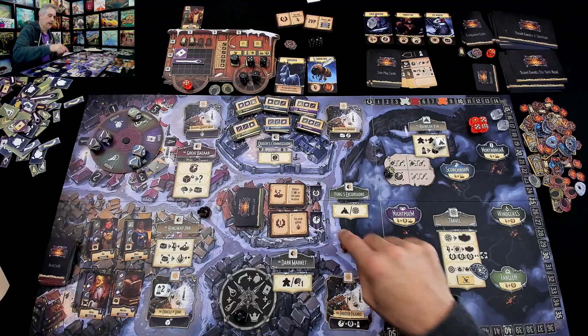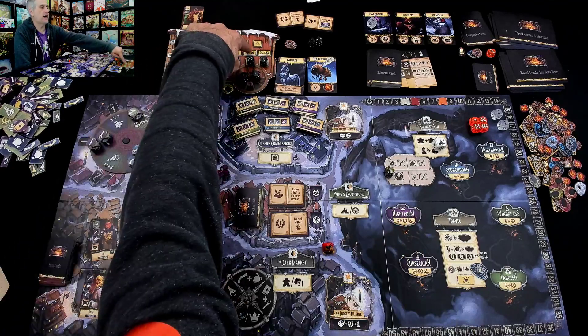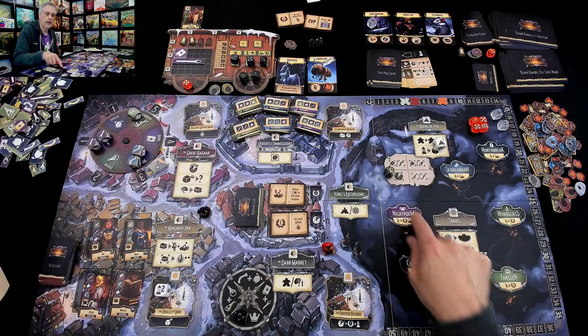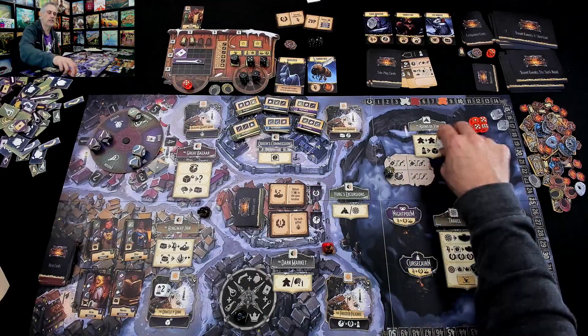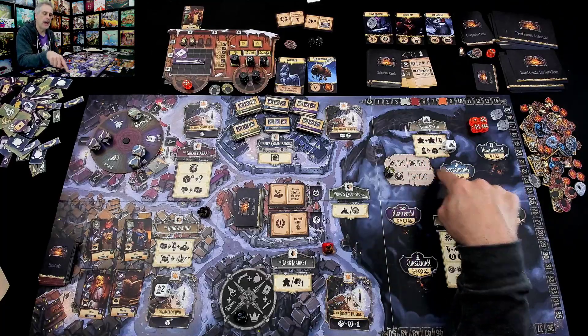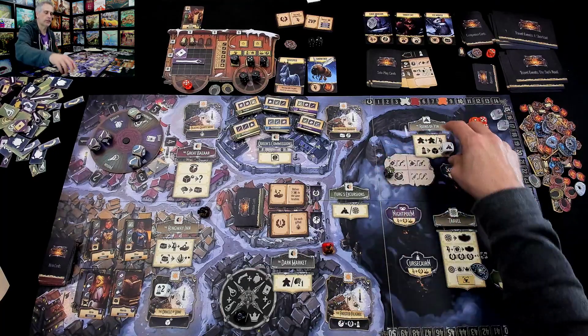If I move 5 steps, I'm just going to stay right here. And that means I could do a double action — I could visit the dark market, I could go on another excursion, or instead of going on an excursion like you saw before, I could visit the local ruins, which means I can find magic items. And if I spend a lantern to dig deeper, I can roll the ruin die and get even more stuff.